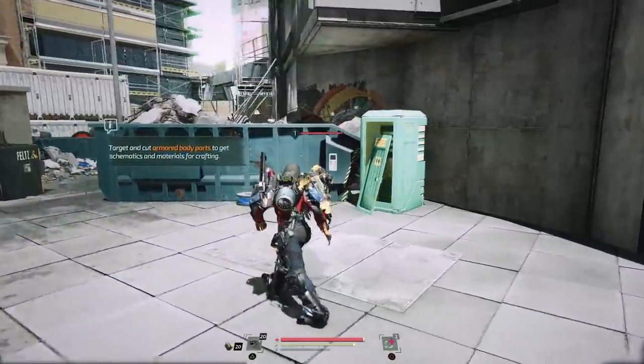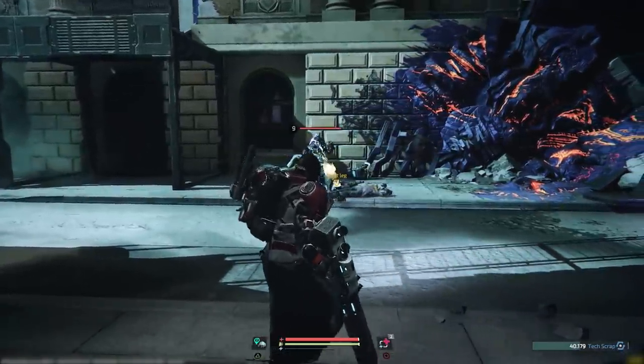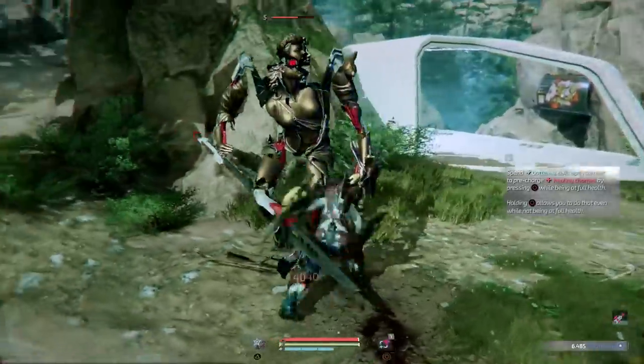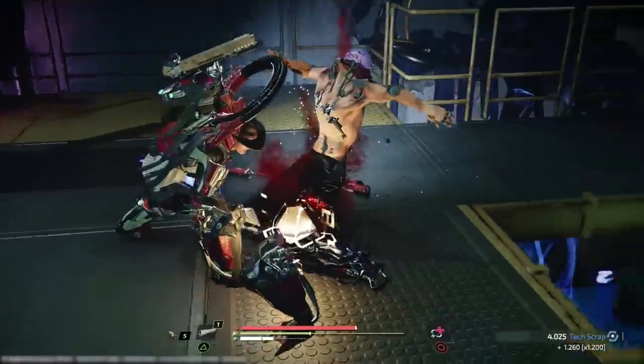To get new gear, you will need to take them from your foes. Using the limb targeting system, you can aim for specific body parts. Target a weapon or piece you're interested in, damage it, and then use a brutal execution to slice it off.